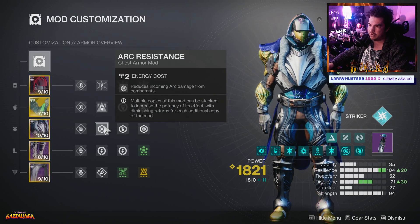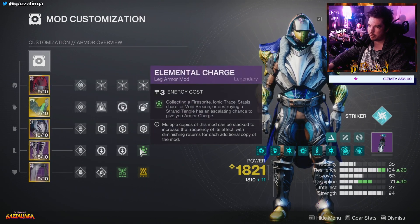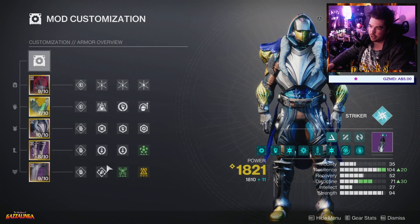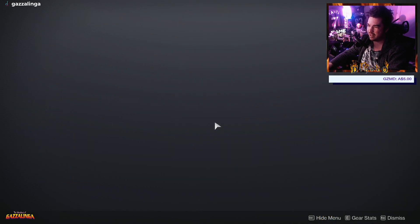We did swap out the resistances, because we're not using the Thunderlord anymore. So we're using Arc, Void and Melee Damage Resistance. 2x Recuperation and Elemental Charges. We're using Outreach, Powerful Attraction and Utility Kickstart there as well.